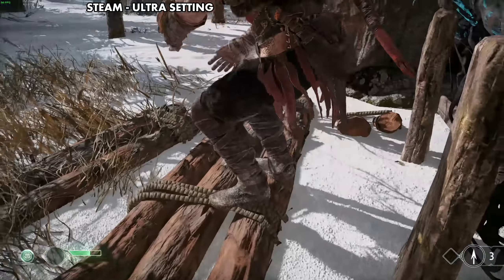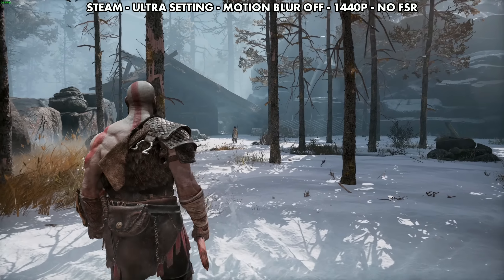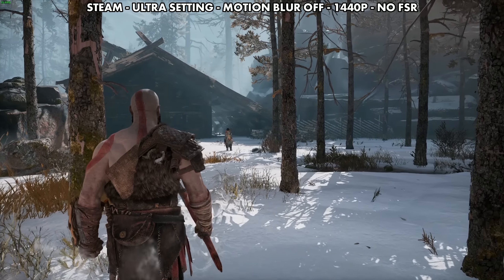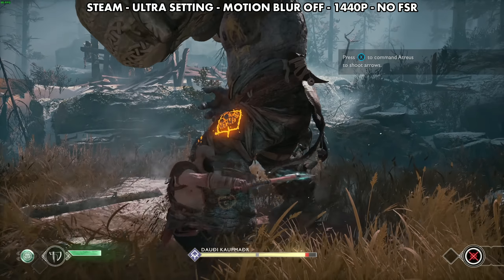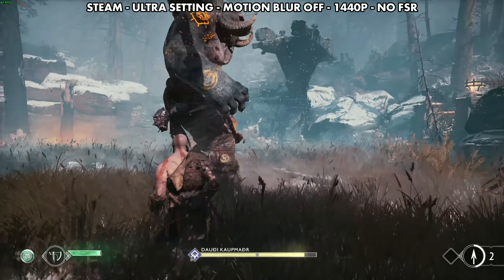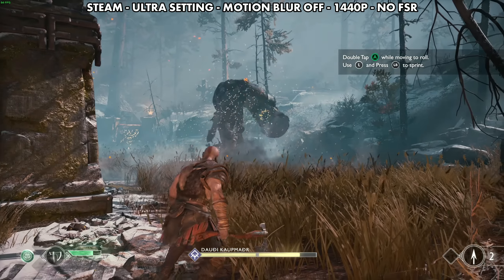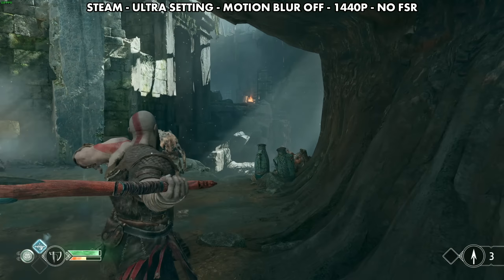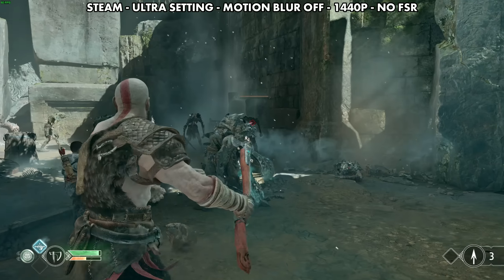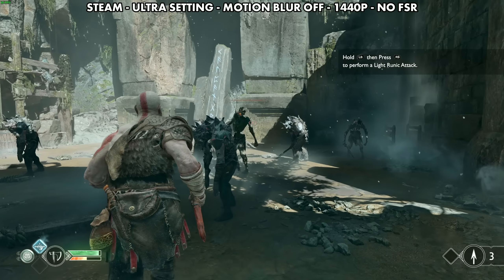God of War is a great PC port that's been well optimized over time since its launch, and it does run pretty well on VMs, including this Linux gaming PC. We're going to start with an unlocked frame rate, so things will jump around a bit here and there, but we'll switch it over to 60 in just a minute. Performance here is on the Steam version, ultra settings, motion blur off, 1440p, and no FSR — so we're running max settings as far as our graphics. Things are going to bounce around and feel a little bit stuttery from time to time with the unlocked frame rate, but you can lock this down to 60 FPS and really smooth things out, which I would recommend doing in most games when you're streaming at 60. The game looks great, latency felt great, and the stream stayed clean.